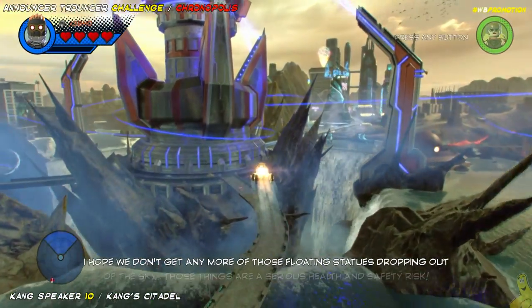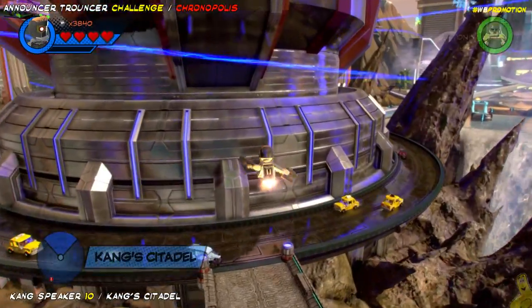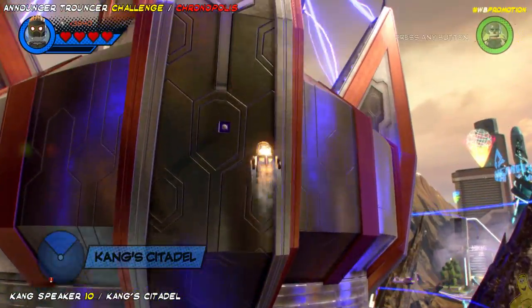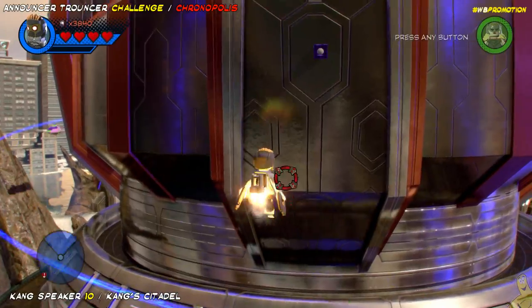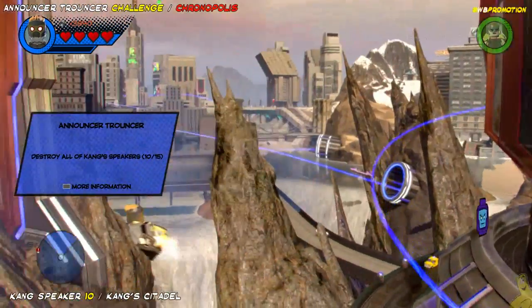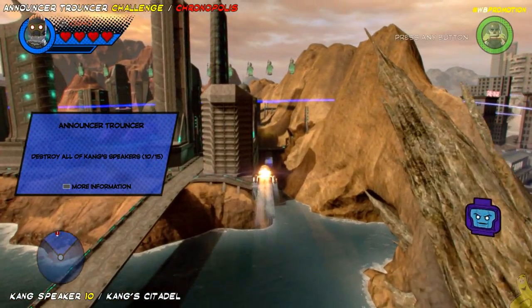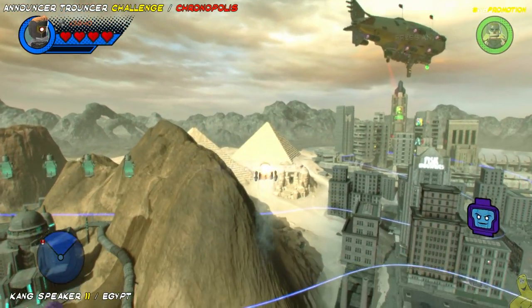We can go ahead and check that one off our list and move out to Kang Citadel. We're going to follow the old bridge — the gray brick road — all the way over to Kang Citadel. We'll go ahead and fly up just a little ways, and it's on the big side wall of the citadel that belongs to Kang, who I guess kind of is the king in a roundabout way — at least he thinks he is.